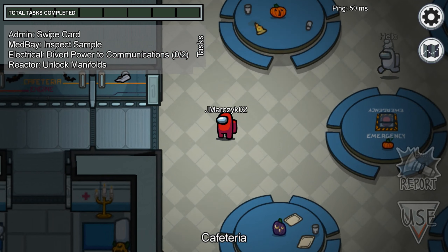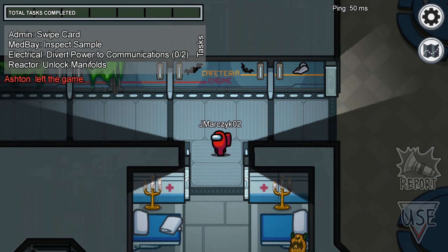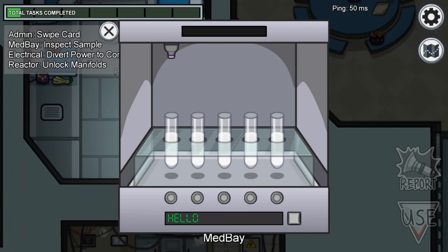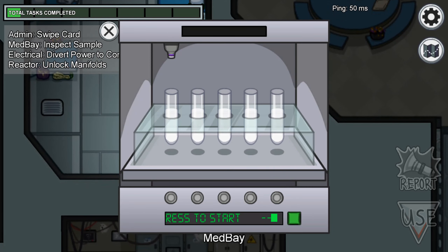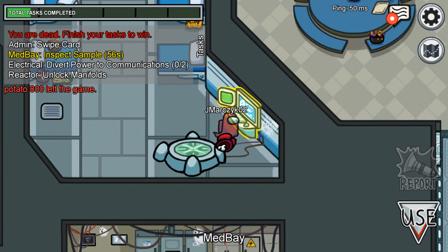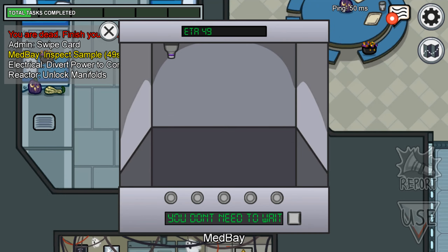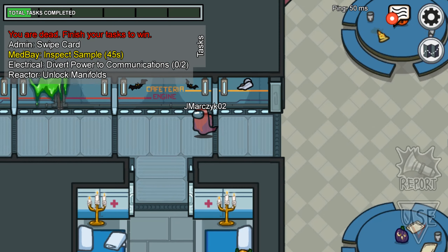I think the tasks are the same. We have to go to medbay — wait, is that here? Use. Press start. Oh, that was the imposter! Oh, I'm a ghost now! Why? Can I still do tasks? Well, it's brown — so I guess I died. But it's a lot less scary than in Murder Mystery 2.